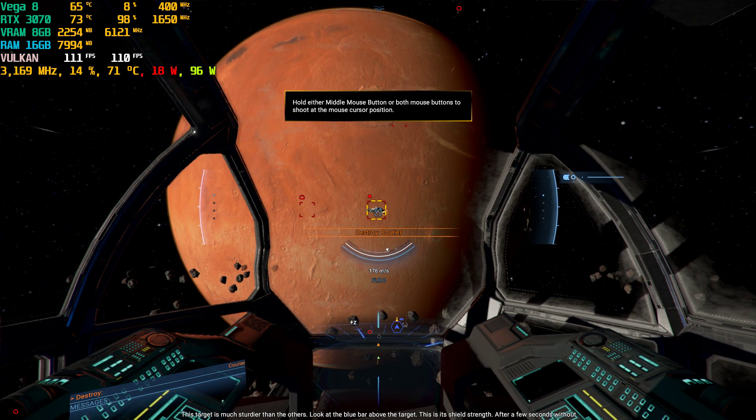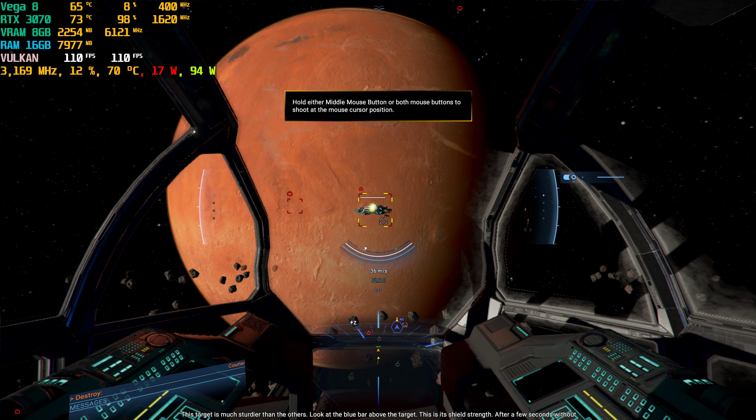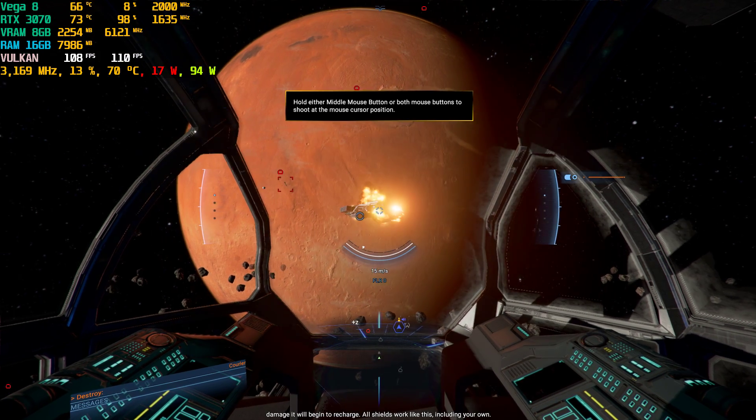This target is much sturdier than the others. Look at the blue bar above the target — this is its shield. After a few seconds without damage, it will begin to recharge. All shields work like this in the game.